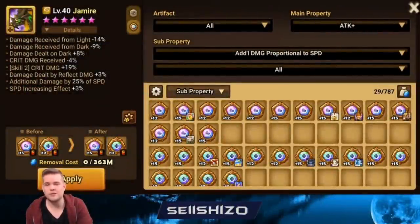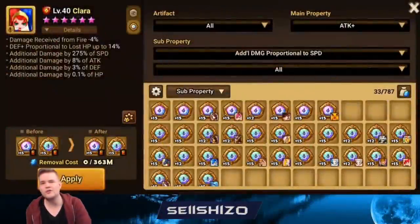Jamire is used a bit alongside Lucian. Most of the time he's fine anyway and doesn't do that much damage, but if you want to put something on him, I would probably just add a little more crit damage.